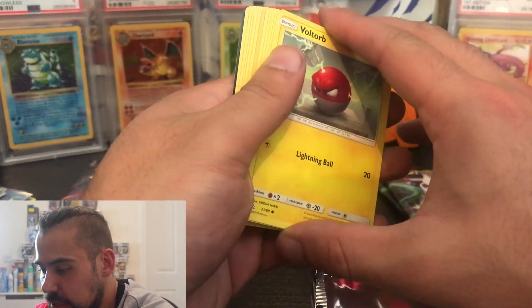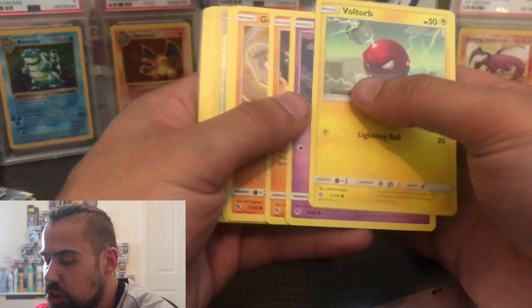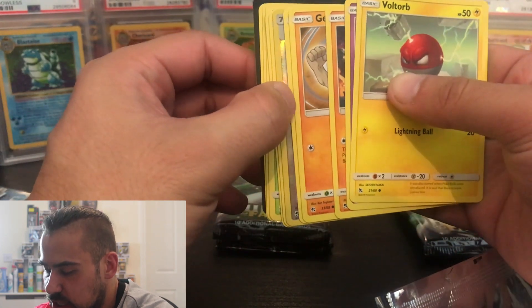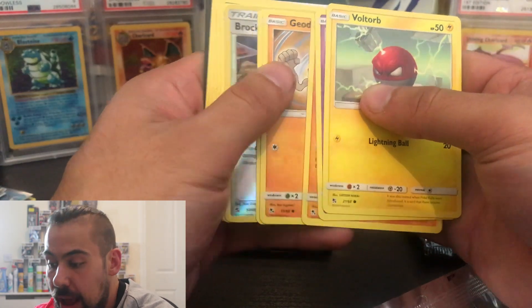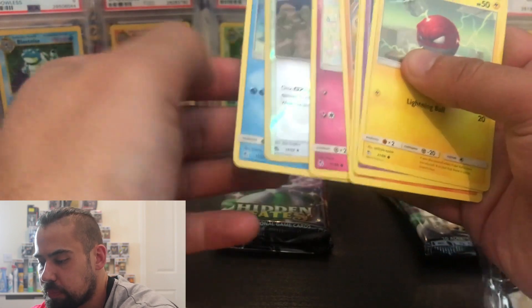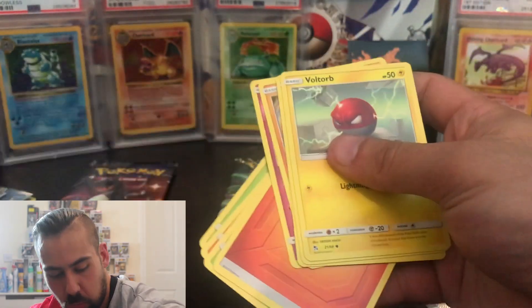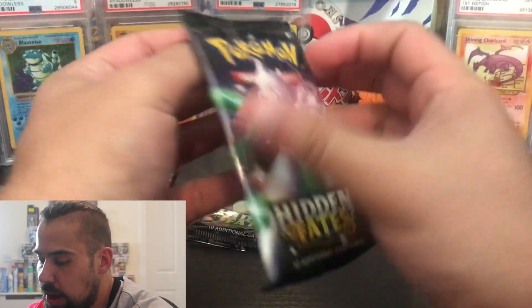We've got a trainer card here — do we think it's going to be Giovanni or do we think it's going to be Jessie and James? I think it's going to be Giovanni — put your answer in the comments now. Oh, and it was neither — it was Brock's Pewter City Gym. I actually thought that was going to be a full art trainer card from the Team Rocket cards, but Shreddy was wrong.